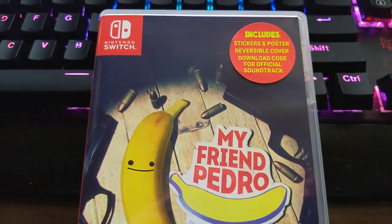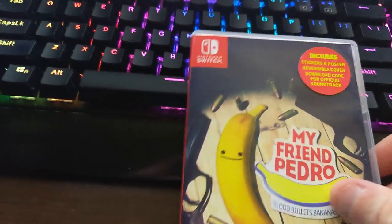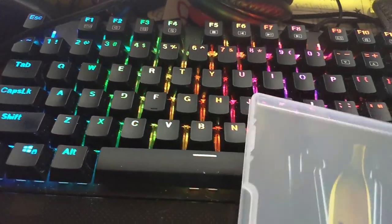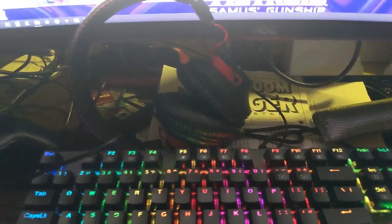It includes stickers, a poster, a reversible cover, and a download code for an official soundtrack. Let's check this out — starting with the poster, let me get this folded out.